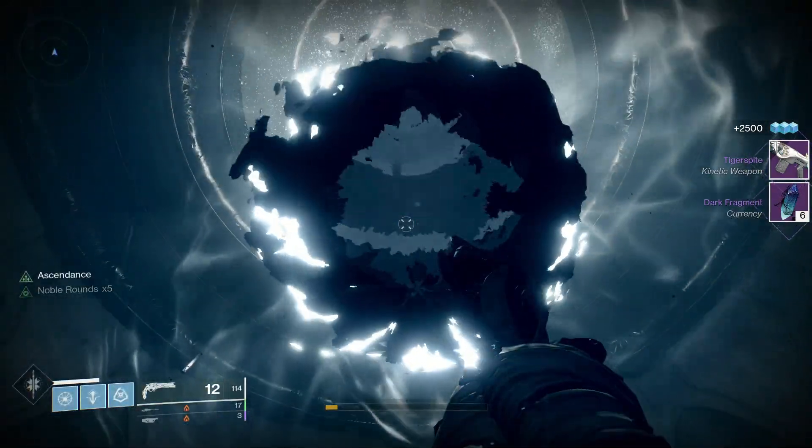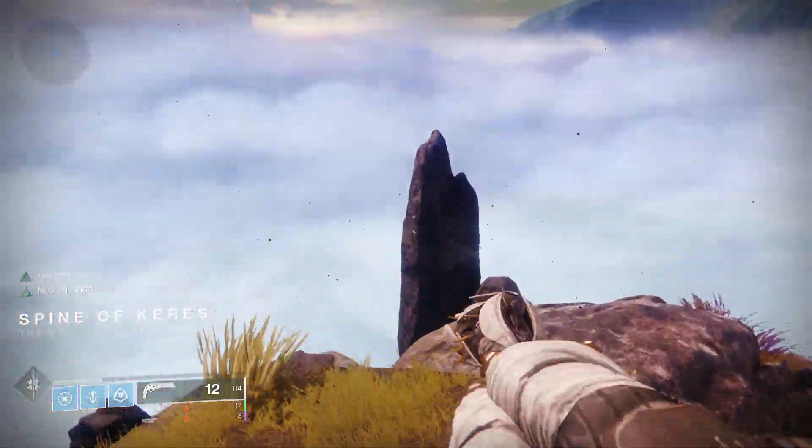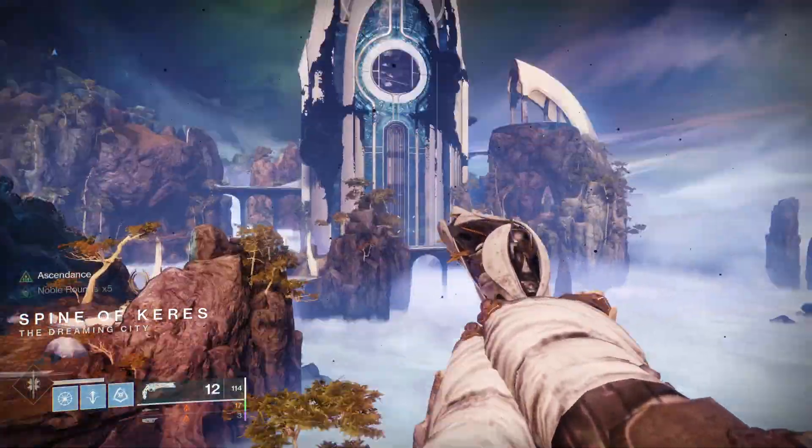You've got your powerful gear. Now you can go ahead and just hop straight up out of the portal, and it'll put you back out on that second island in the Spine of Kyrs.